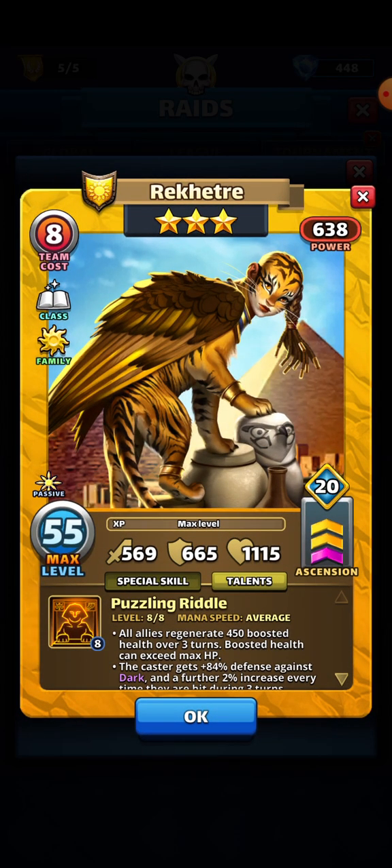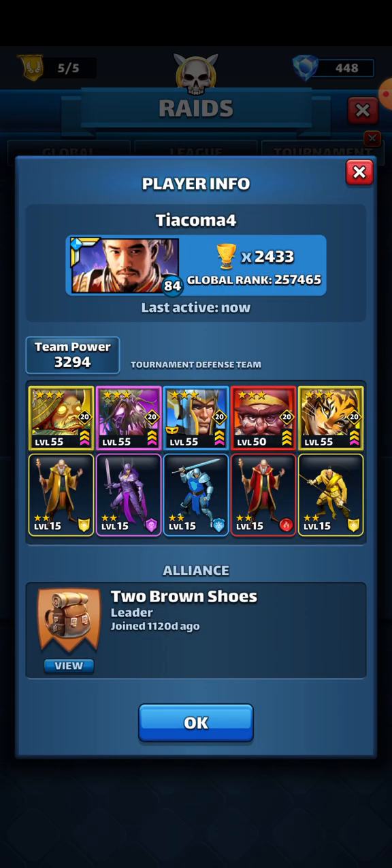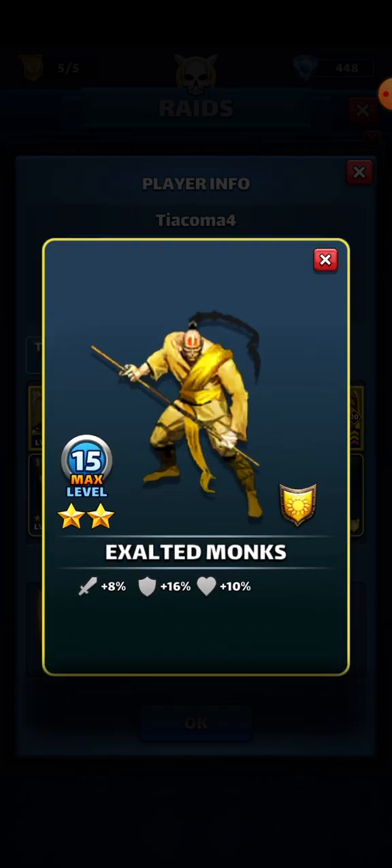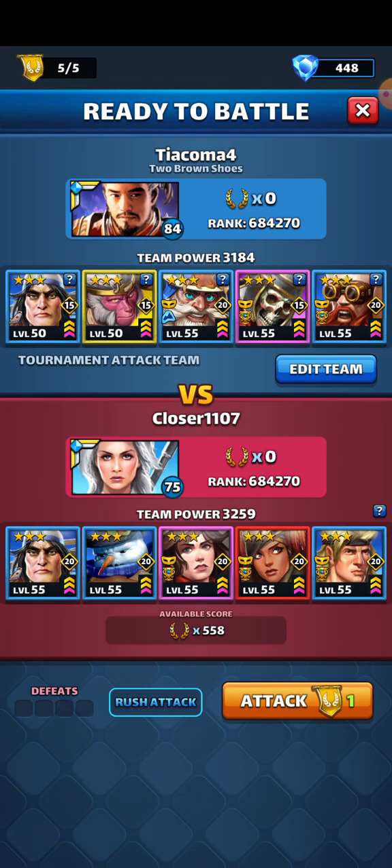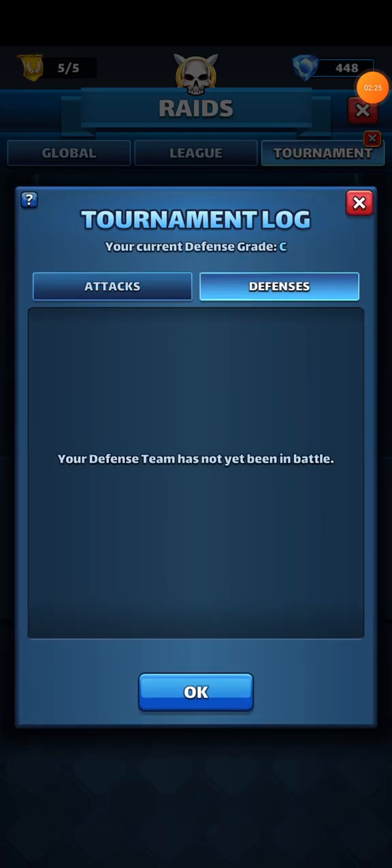Then we have — I don't know how to pronounce her name — Ricketry? She's a boosted healer. I don't think there are too many boosted healers in three-star. The other one is in green, which was probably the first boosted healer — I can't remember his name, but he was from that raccoon or badger-looking character. Anyway, these two have the defense troops because they're not attackers, and the others have attack troops.